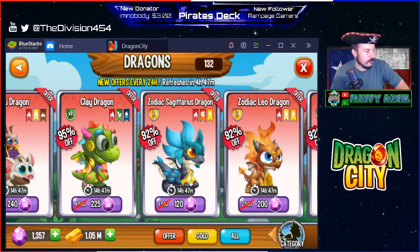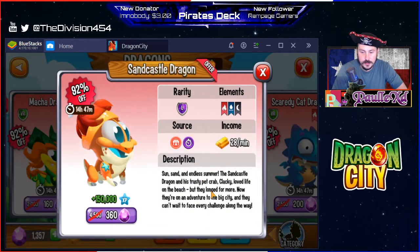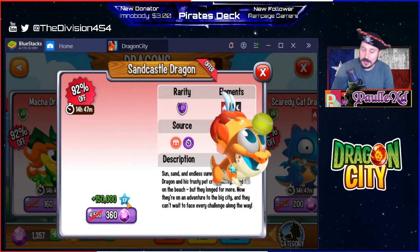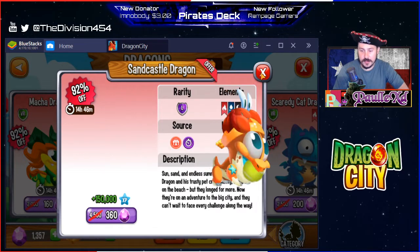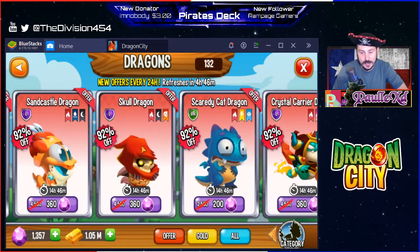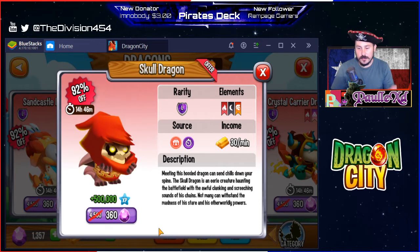I'm playing this on my PC so you can see my mouse over there. Sandcastle dragon — that's another legendary, 360 gems. Dark, water, and fire — very simple elements. Doesn't give as much experience; the other ones gave half a million experience. So if you guys are gonna hook me up, pick one of the ones that have 500-plus thousand experience. Not really feeling the Sandcastle. The Skull dragon — he looks intimidating. Same thing, 500,000 experience, with warrior element, dark, and fire.